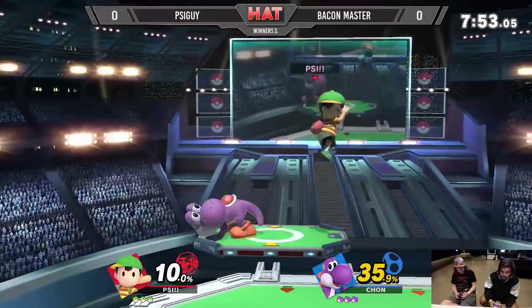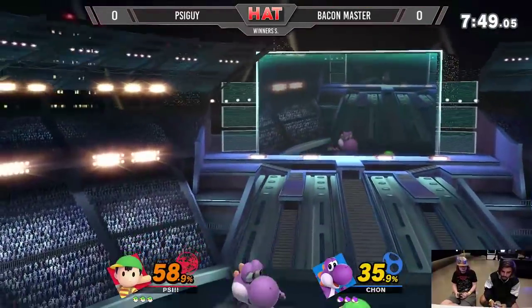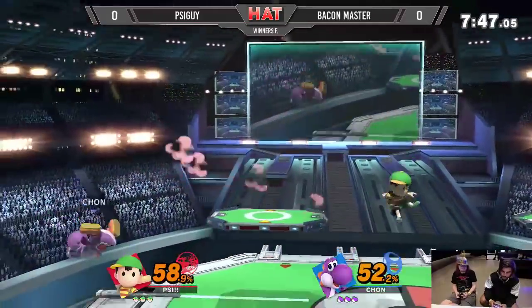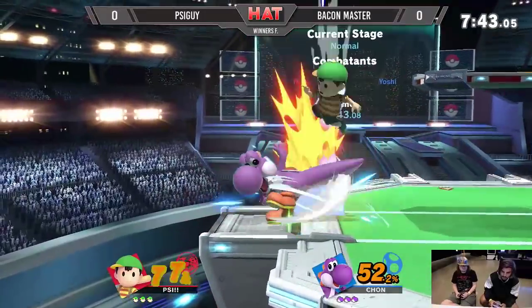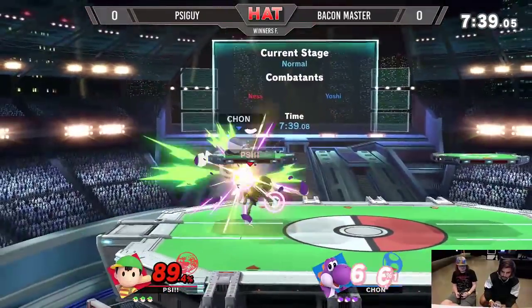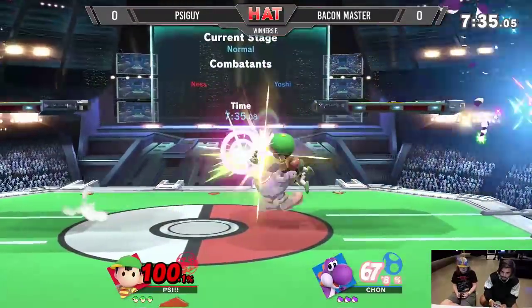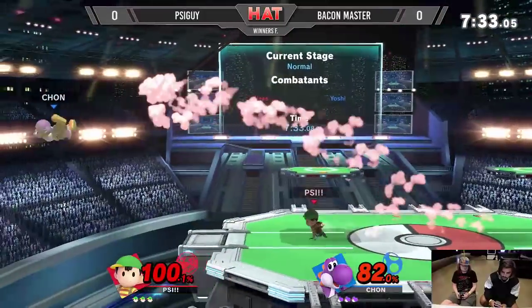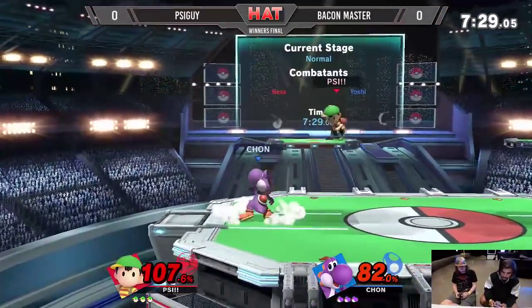Starting on Battlefield stage two. Psy Guy wasted no time putting on the aggression — I don't want to do any of those neutral things. Bacon Master's already doing it too; both of them at 50 percent each in about 15 seconds. This man going for strings off the gate, immediately coming up with that nair. Nice nair off the egg — gosh, both of them so aggressive, just launching each other.